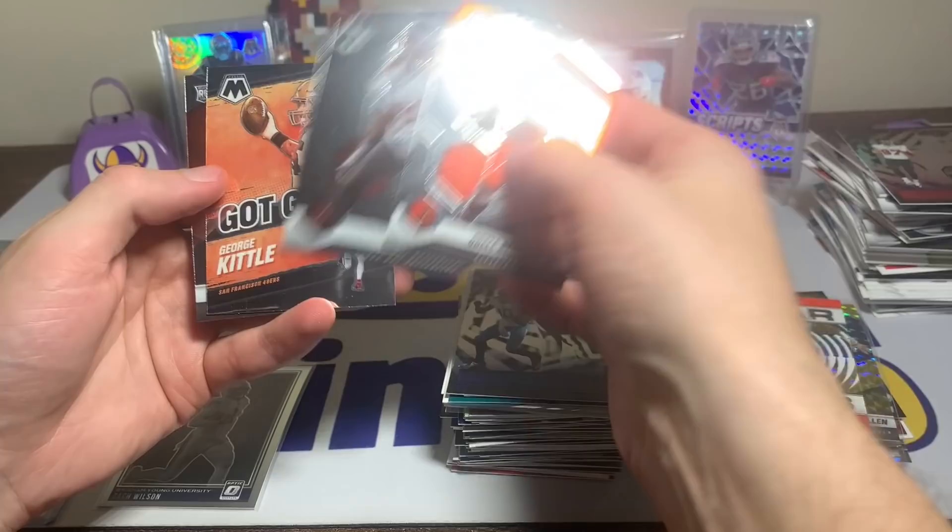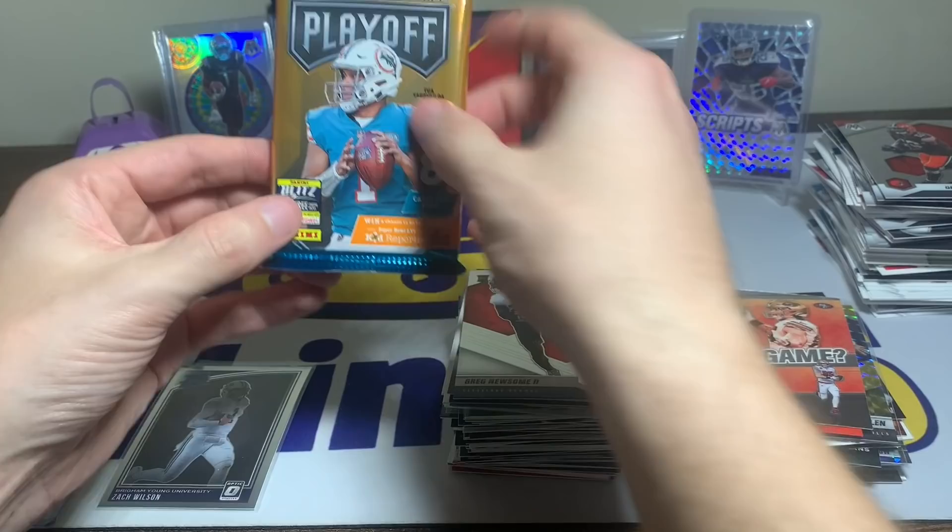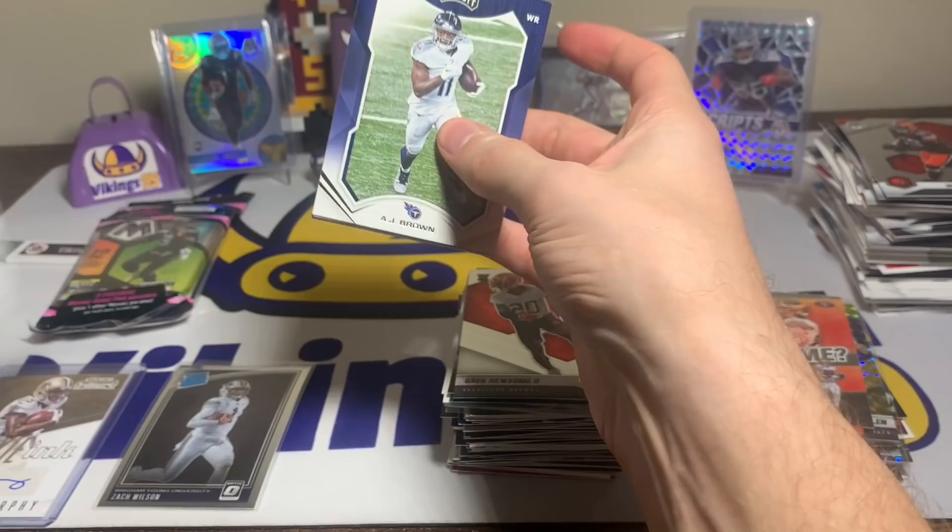Last single mosaic pack — I saw the rookie on the back again, not happy. OBJ, Devin White got game, George Kittle, and a Greg Newsome. Brutal on mosaic, come on.